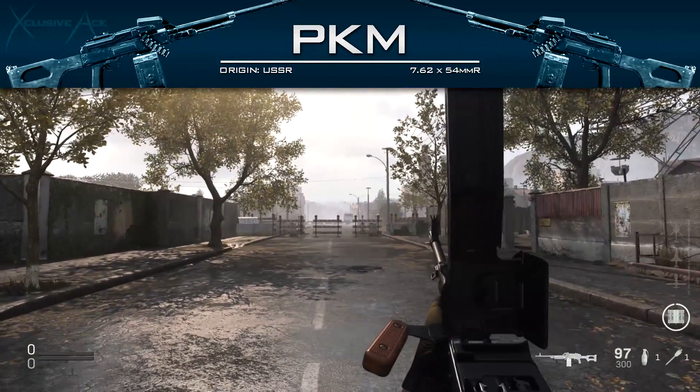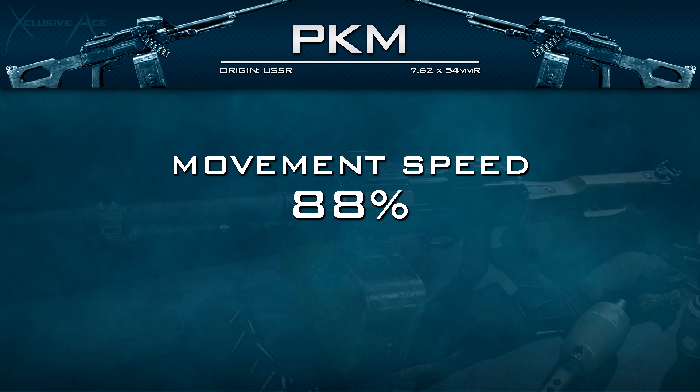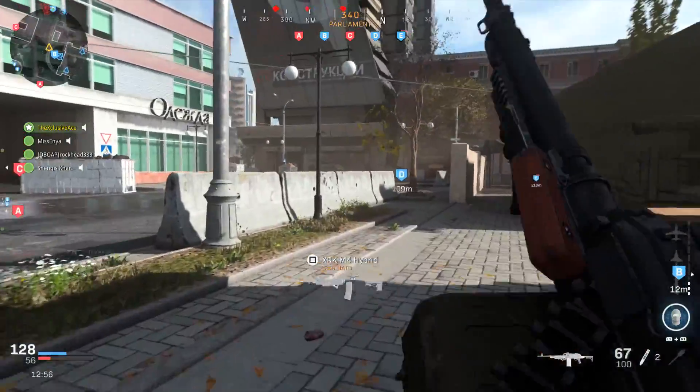We can cut that reload time down using the Sleight of Hand weapon perk — it will reduce your reload add time to 4.61 seconds, which is still slow but much faster than without it. For our base mobility stats, movement speed is pretty standard for LMGs but quite slow at 88, and our aim-down-sight strafe speed is also standard for LMGs but slow at 35.